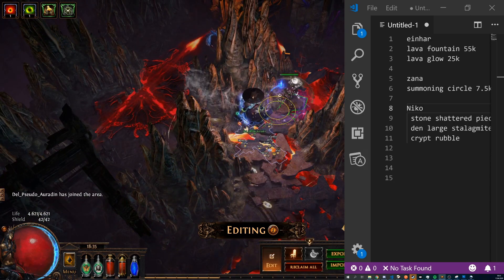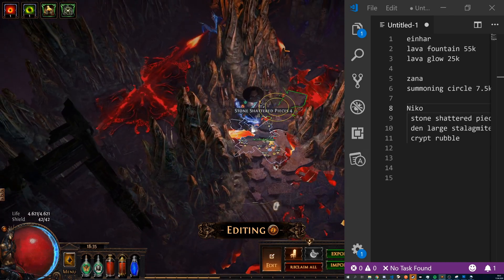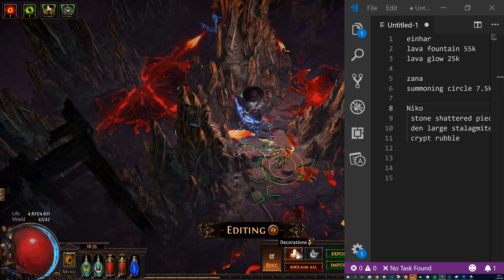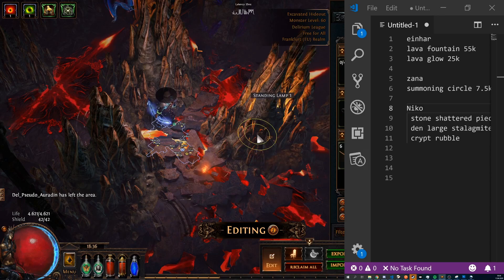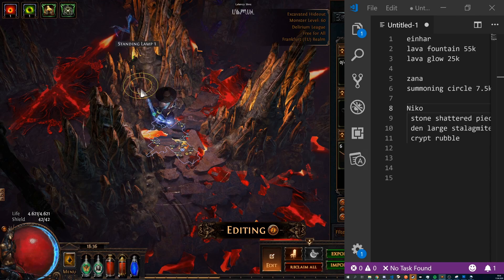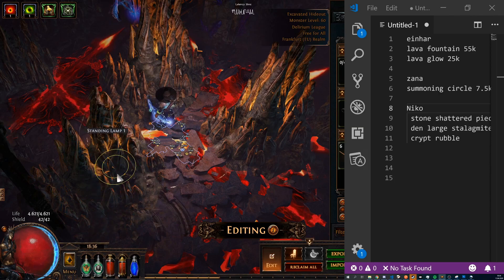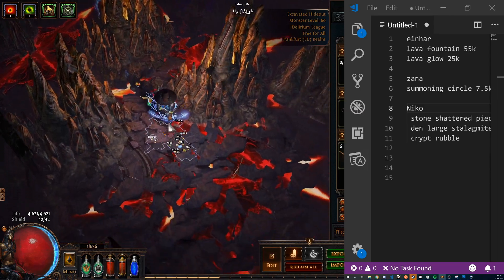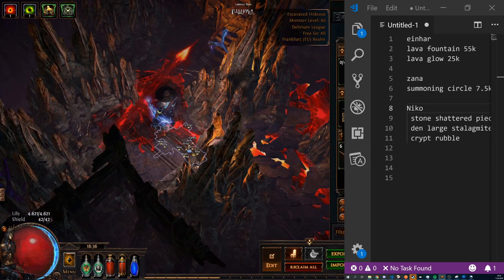One thing that is also super important is the lighting. Right now it doesn't look very natural — the ground is glowing but the rocks aren't, because the Summoning Circle is not actually a light source. What I usually do is search for a light source like a standing lamp and place it inside of the model. This way you get neat little lighting effects without the lamp or fire or smoke showing, but the rocks reflect some diffuse light and it looks much more natural.